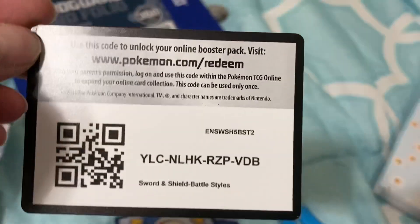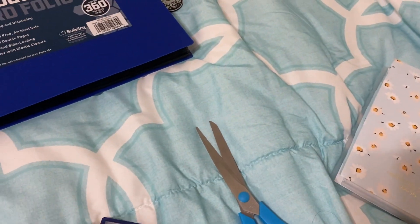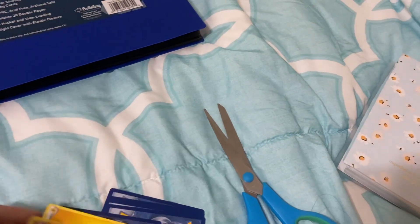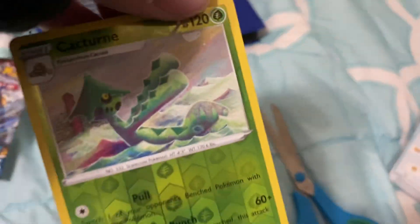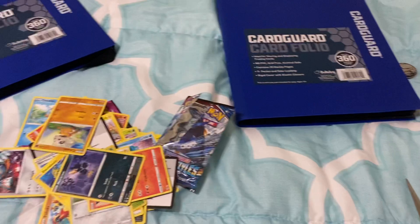This is going to be the last code of the night. Let's see what we have. Karina's Focus. Oh wait, this is a shiny — I didn't even see that for a second. Electra Buzz. And we are almost done for the night. T-Pig. Cubone. Okay, that's it everybody. Have a great night.